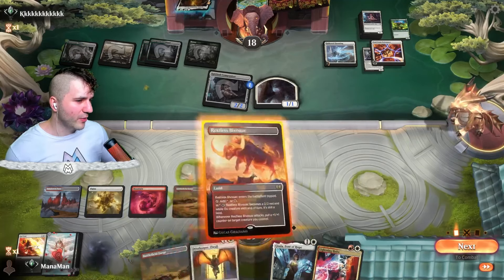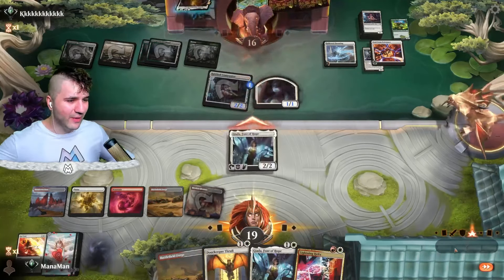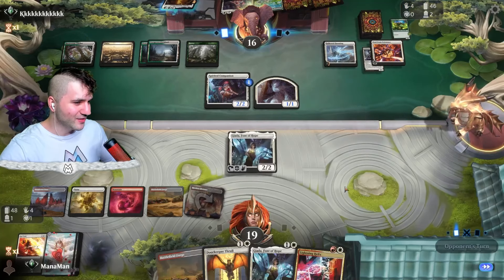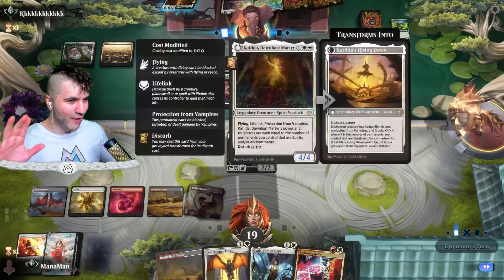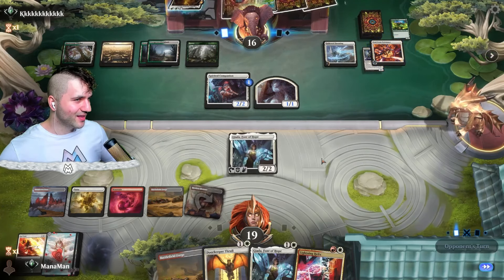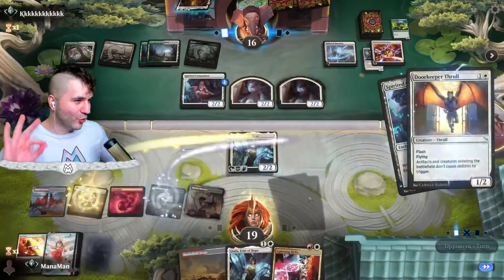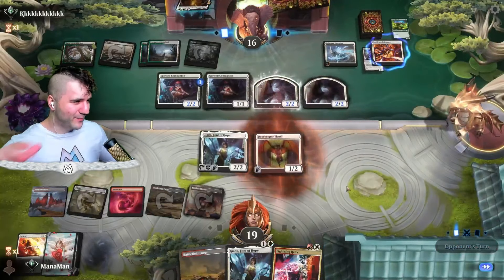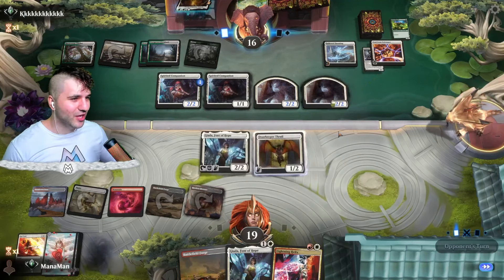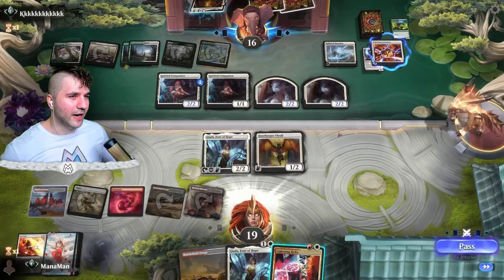We can get Archangel of Wrath back possibly. We have Get Lost for that, and a Lightning Helix — Lightning Helix just wards off mono red, but unfortunately we're not facing mono red right now. Restless Bivouac. I don't think there's a whole lot we can do — let's just swing in and hold up the Lightning Helix, and we've got the Doorkeeper Thrall. The Hollow Haunting doesn't make me feel good; they have the Spirited Companion. Hopefully Doorkeeper Thrall helps out versus Spirited Companion. Here we go — Spirit Companion, so they do get the Hollow Haunting trigger.